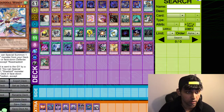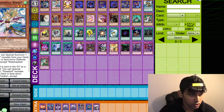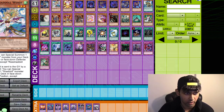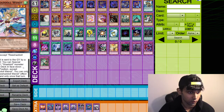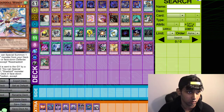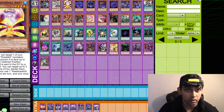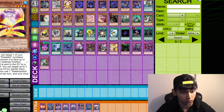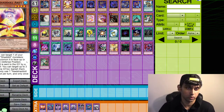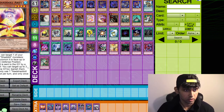The next one, Re-Shaddoll Wendy — I believe this is the one that summons from deck. You can special summon one Shaddoll monster from your deck in face-up or face-down defense position. If this card is sent to the graveyard by a card effect, you can special summon one Shaddoll monster from your deck in face-down defense position. So this card is really good, better than the other card. And then the last new Shaddoll main deck monster — flip — it's called Nail Shaddoll Ariel. You can target one of your banished Shaddoll monsters and special summon it in face-up or face-down defense position. If this card is sent to the graveyard by a card effect, you can target up to three cards in the graveyard and banish them. Only one effect per turn — they all have the same thing. So this card is really good too.